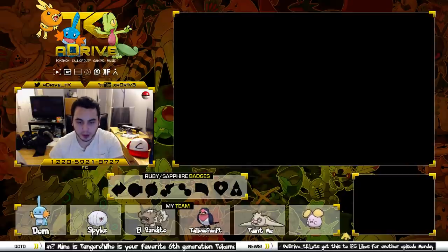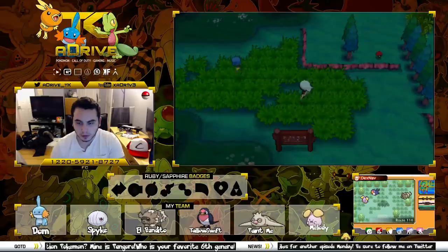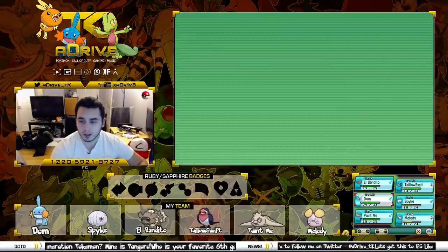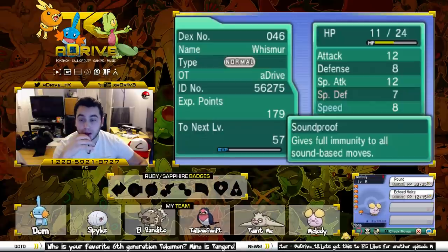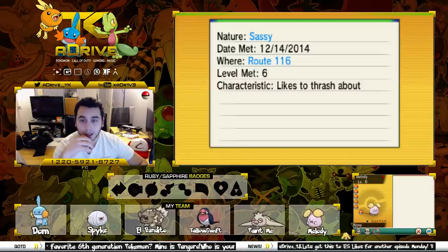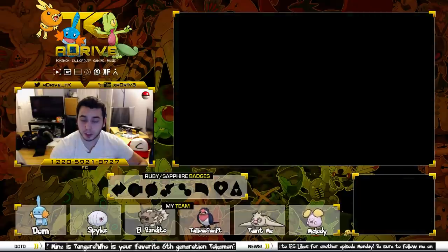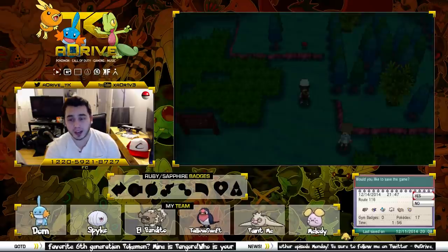Let's add the nickname to the screen. There it is. Let's take a look at Melody's stats — level 6, female Whismur, with plus Special Defense, minus Speed, Soundproof ability. Sassy nature — not the worst nature in the world. For Nuzlockes it's pretty beneficial to have Pokemon with high defenses so you can take a lot more hits.